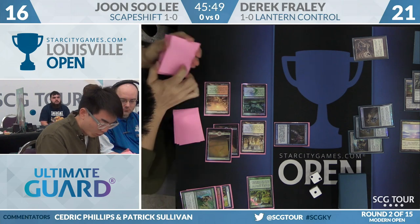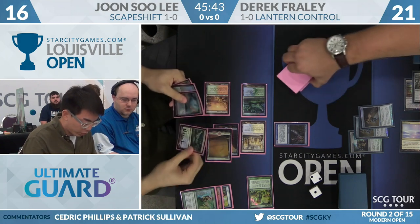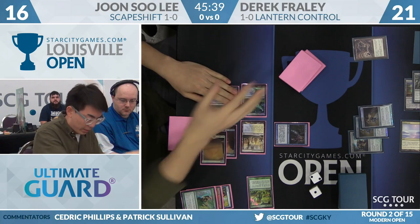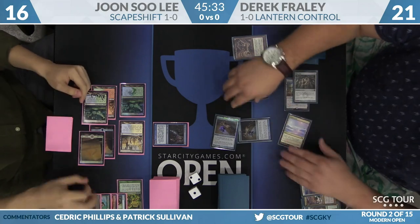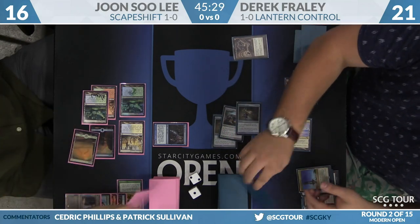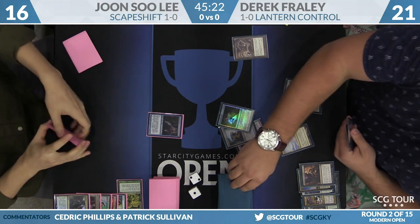Look at all the searching. Now there is a Breeding Pool. We go back over to Derek who's going to Bell first — there goes Ley Line of Sanctity. Bring to Lights, Inquisitions, all that stuff. That speaks to my point: if he was going to mill anyway, then I would just do it in response to the Search spell.